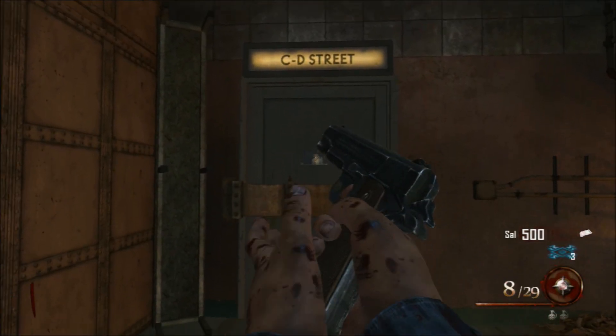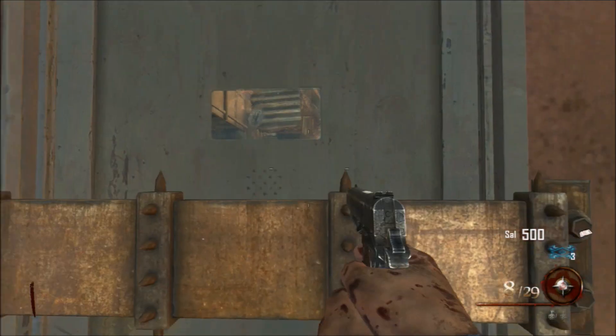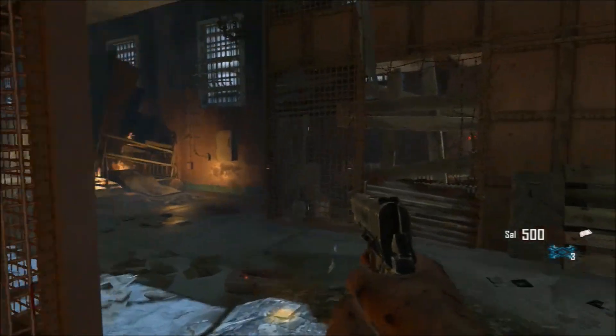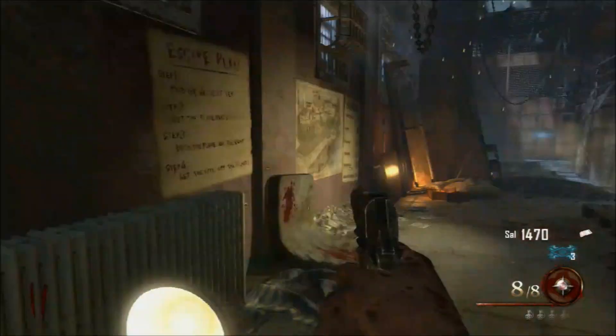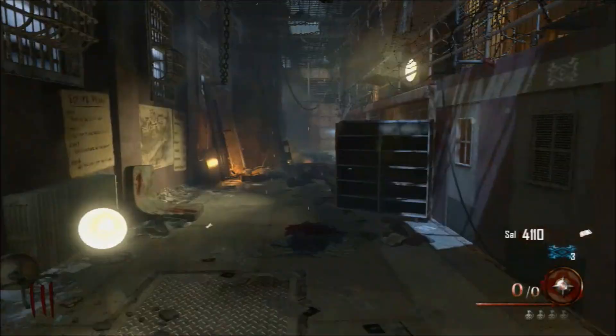The second tip is if you come right here to this door and look straight through, you should be able to see the warden's key, and if not then the warden's key will be in the next room. This is not as useful but it's still nice to know where the key is. In this case the key was right there, and the mystery box was in the cafeteria.